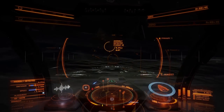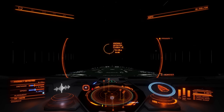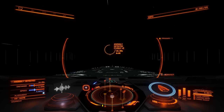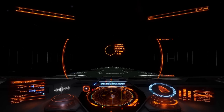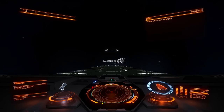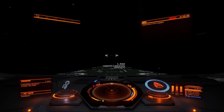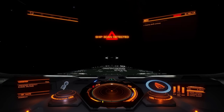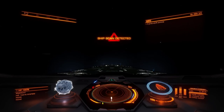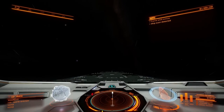The second way will require much more time investment — several hours at least. I did it that way because I did not know about the crashed Anaconda. For that, you need to go to the system called HIP14479. Fly 500 light seconds away from the star in a direction where there are no planets. Fly further than 500 light seconds from the star in parallel with the orbit lines, back and forth. You will see a signal source called anomaly detected.